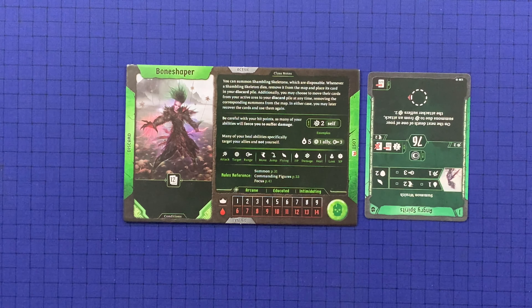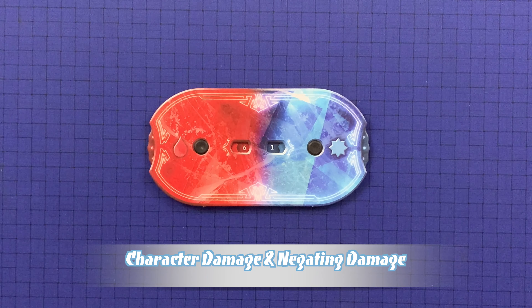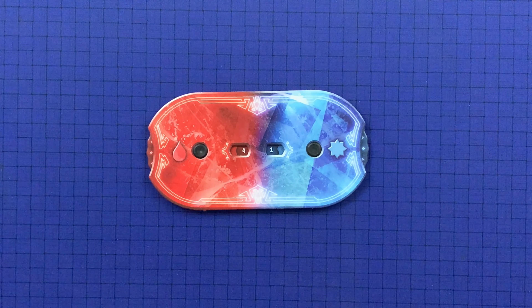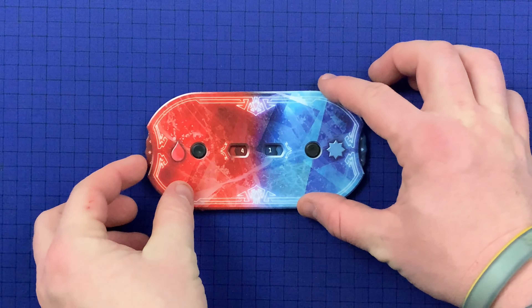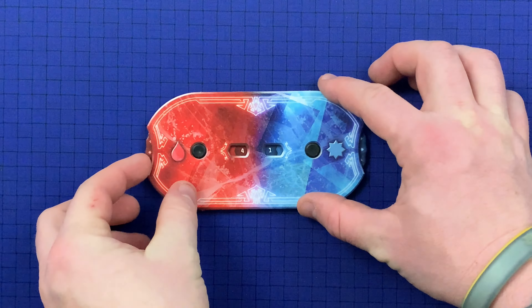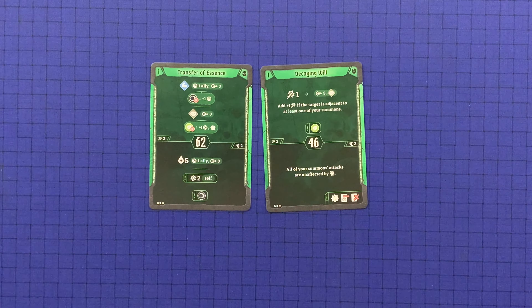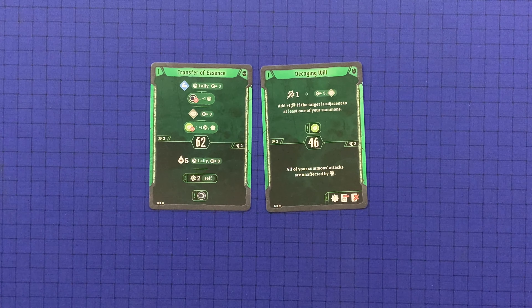When a character would suffer any amount of damage, after ward or brittle is applied, they must either reduce their hit points by the indicated amount or negate the damage. Damage may be negated in two ways: via an ability or effect that negates damage, or through card loss. To negate damage with card loss, the character can choose any one card from their hand and place it in the lost area, or choose any two cards from the discard pile to lose. If the player has not yet taken their turn, the cards selected during the card selection step are not in their hand or discard pile and cannot be used to negate damage. Even if damage is negated, effects or conditions from the source of damage are still applied.